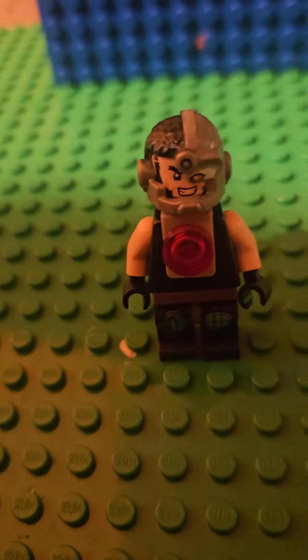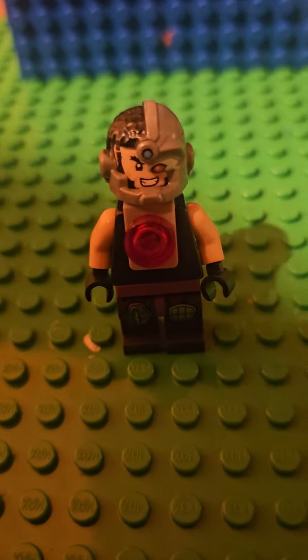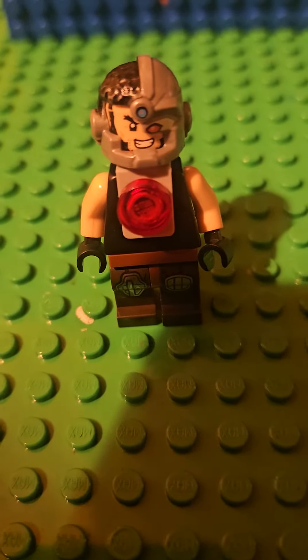Then Kano. He has Cyborg's helmet, hair, face piece. Then Wolverine's head, a neck bracket with a stud, some tan arms, black hands, a black torso, and Mandalorian's legs.